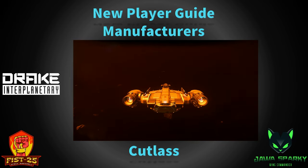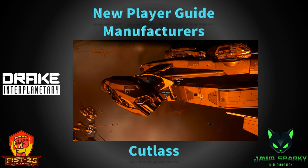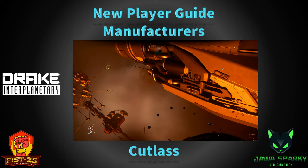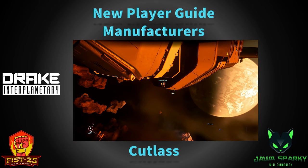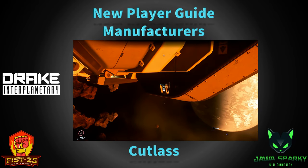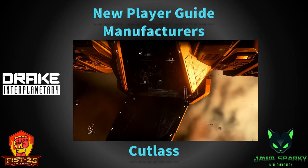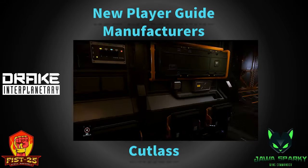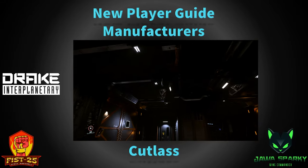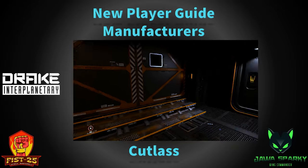The Cutlass Blue is the police variant — it has flashing lights and replaces most of the cargo space with prison pods, even though the UEE police don't actually use it. Then you have the Cutlass Red, the ambulance version — a search and rescue type of ship. It does not have a manned turret on top; instead it has a searchlight turret, but it has med beds in the cargo area and flashing lights like an ambulance. The last version just introduced is the Cutlass Steel — a troop transport variant that replaces all the cargo space with jump seats and adds extra ballistic turrets with lots of ammo tied directly into the ship.